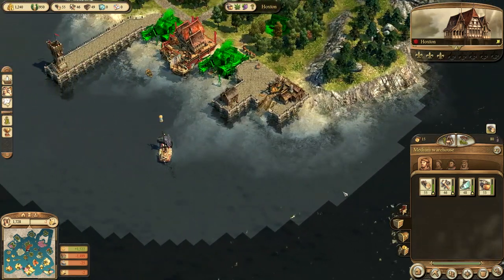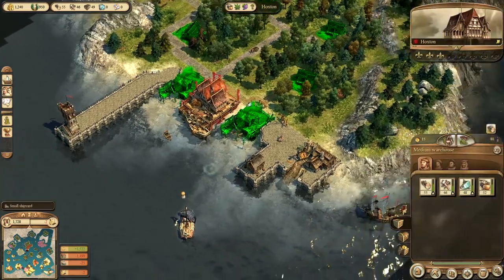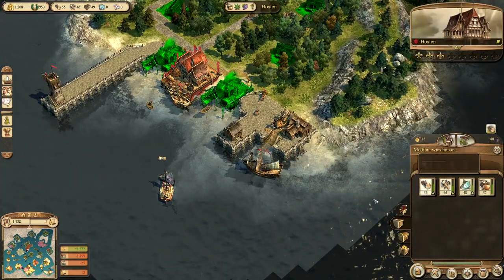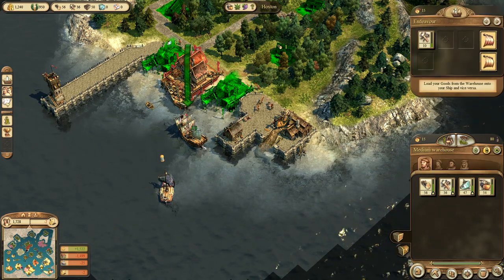So we've got enough cider, we've got enough fish, we've got loads of everything. Let's sell some of these tools. We've got loads of tools now. There should be a ship arriving with 40 bread — I don't know, where is it coming from?